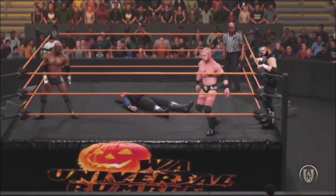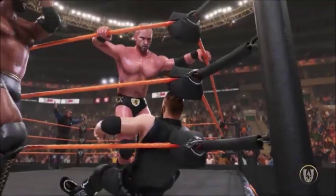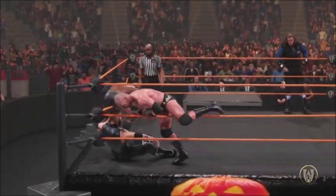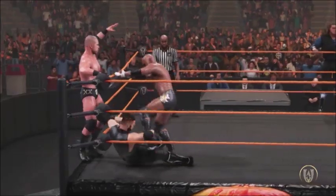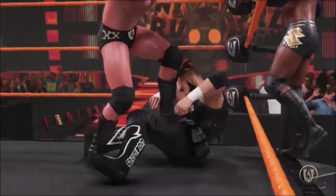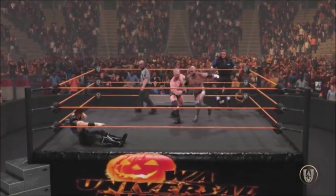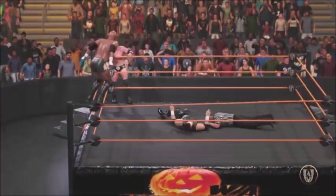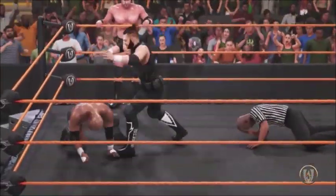A very good matchup as we've seen Frankie Kazarian and Scorpio Sky get quite a bit of offense in, as well as SBU. Right here we see the patented SCU stomp — welcome to SoCal. SCU later, Flip Gordon right here is basically assaulting a police officer. A lot of police brutality in this match really between SCU and SBU. They even got Mr. Muscles in there at one point.